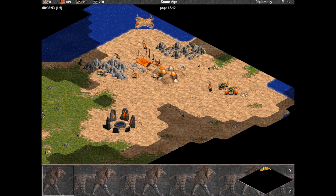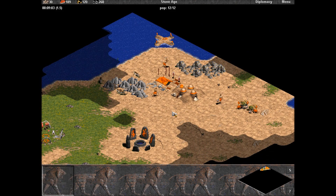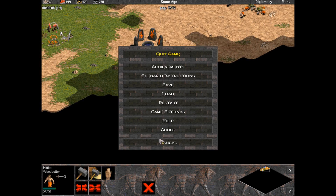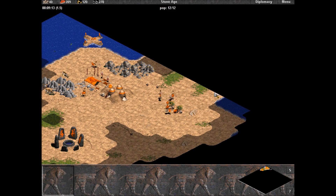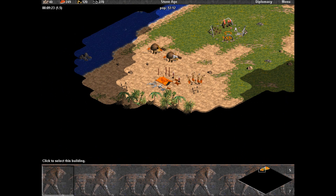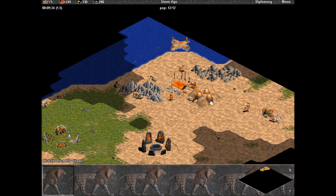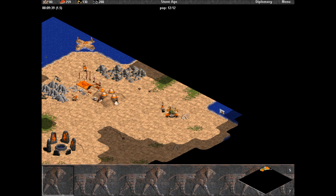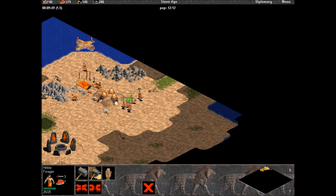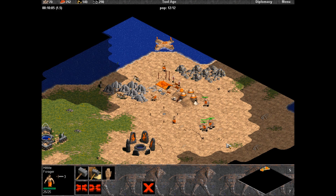If you're playing on a land map, what you wanna do when you're aging up is actually build a barracks. During this age-up process, you wanna take a villager from any resource and have them build a barracks, so you can build more military buildings and protect yourself from invaders. The tool age is a good time to rush on land maps. On water maps, you're mostly gonna be rushing with scout boats, but sometimes once you hit bronze age you can actually see a land invasion. This guy's gonna build a house, and we've reached the tool age.